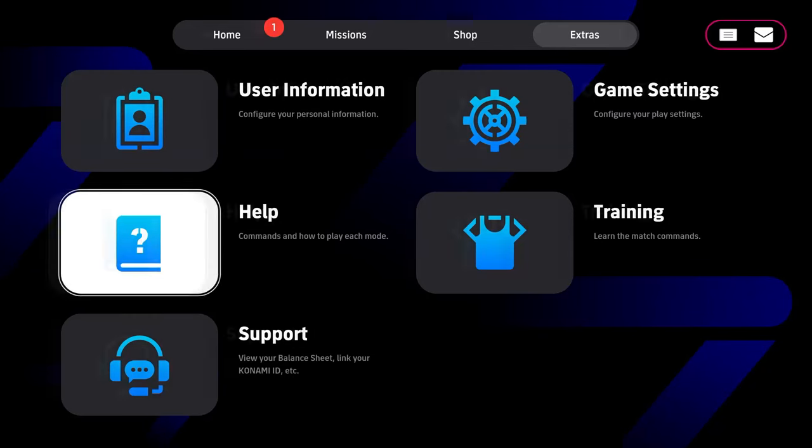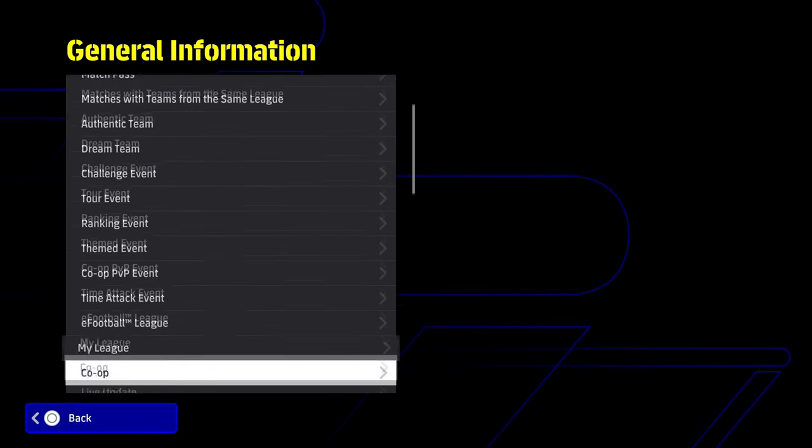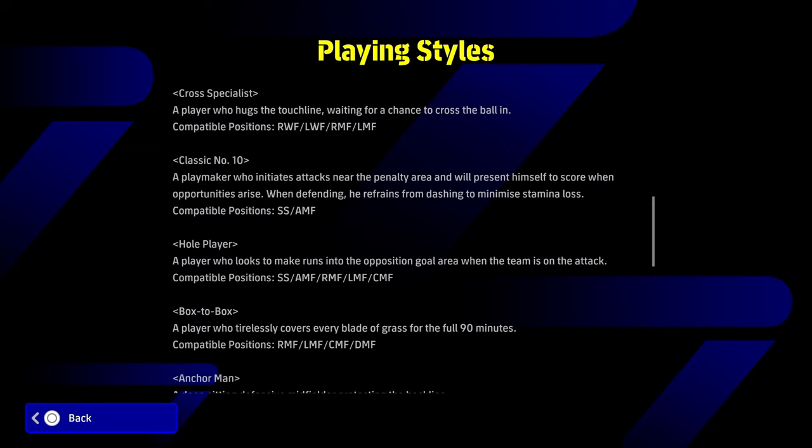A lot of this is down to the fact that they have now redefined what a Classic Number 10 player will do. If you go into the general information, go to player styles and scroll down to Classic Number 10, they have revamped the definition: it's now a playmaker who initiates attacks near the penalty area and will present himself to score when opportunities arise. You saw that with Dybella getting into a position where there was nothing else on, so he continues his run into the penalty area.